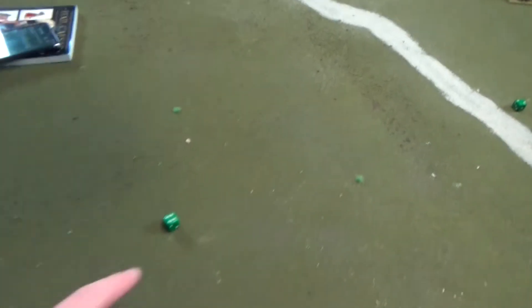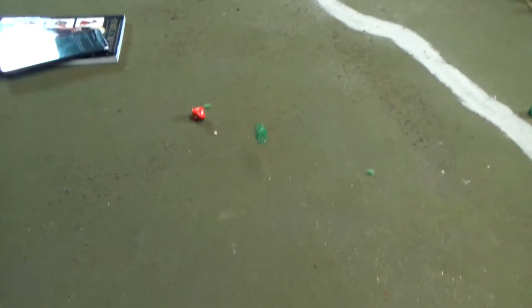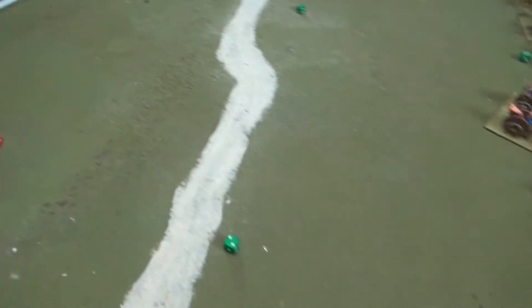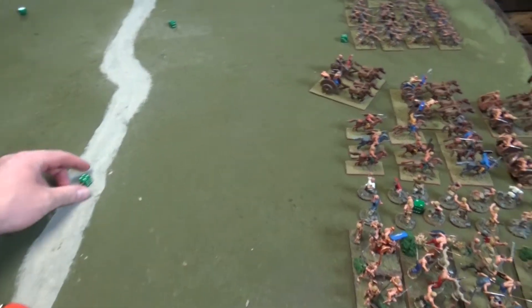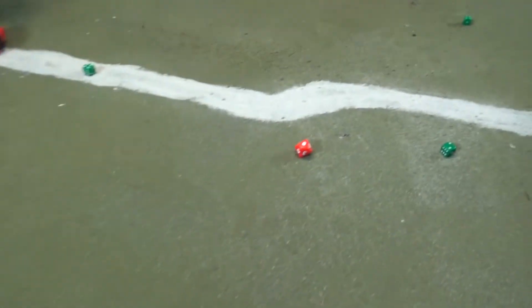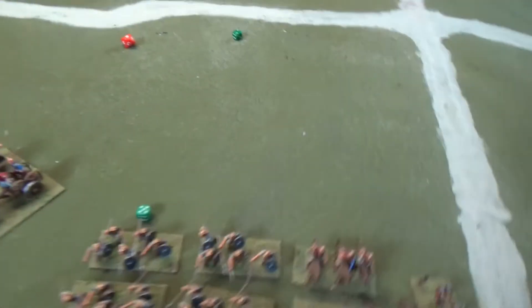We start rolling dice to determine terrain sectors. We get a seven — plains, no hill. Then a two — forest, not hilly. Then an eight — more plains, no hills so far.